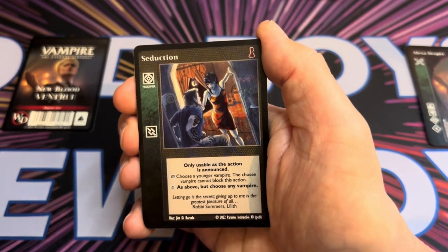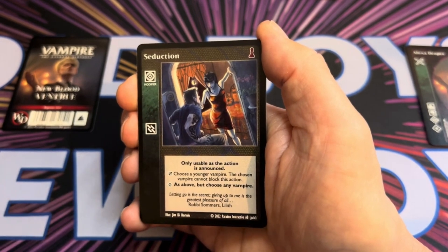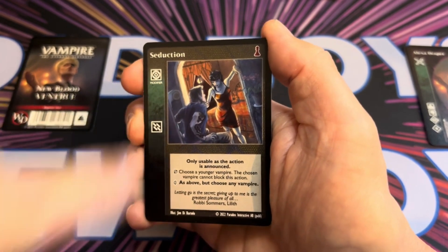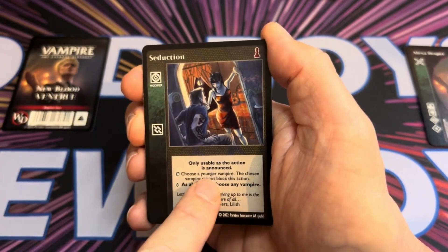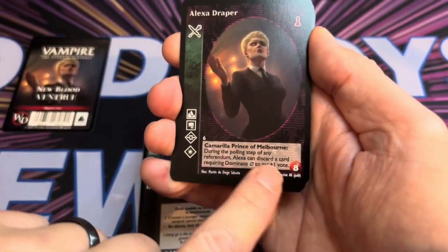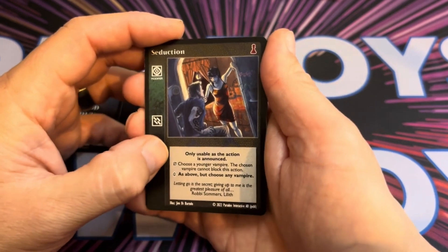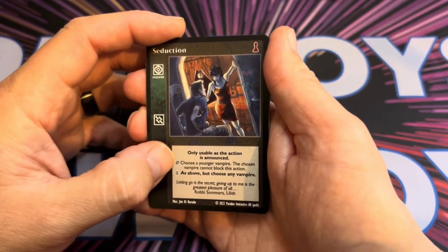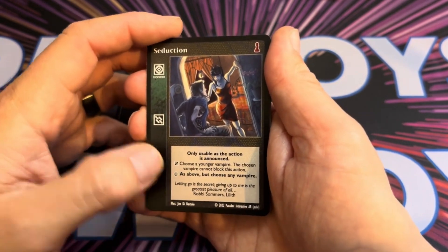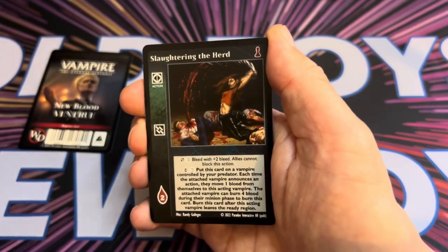Seduction is a Dominate ability usable as an action is announced, so you're going to modify your action. At basic, choose a younger vampire — a vampire with a lower blood pool number than the one you're using for the action — and that chosen vampire cannot block this action. At Superior, you can choose any vampire, so that's pretty handy.